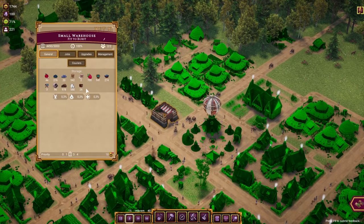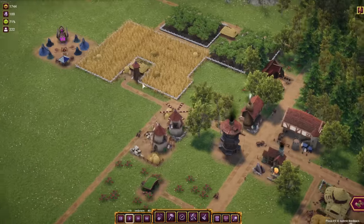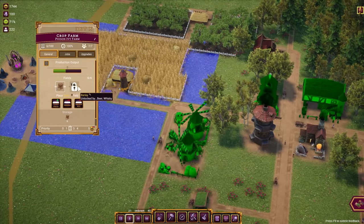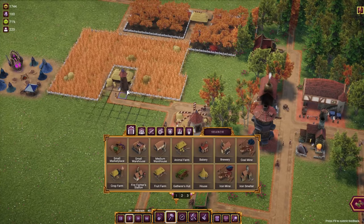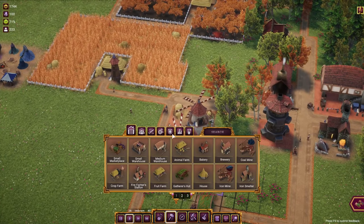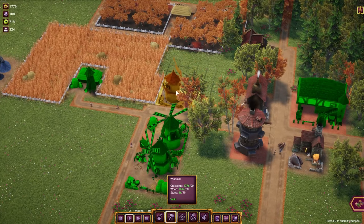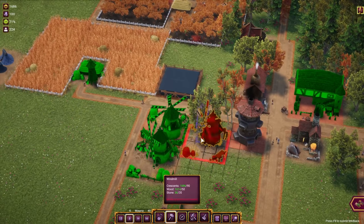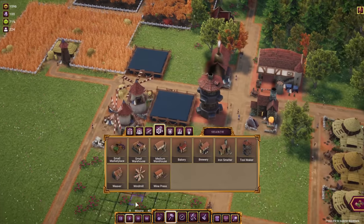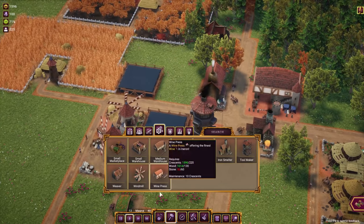Speaking about industry, we have a couple of problems. Bread is a bit low and flour is still not really there. This crop field is producing a lot but both windmills are fully used, so we need to build more of them. I'm going to place another one here and another one just behind our toolmaker — very important.